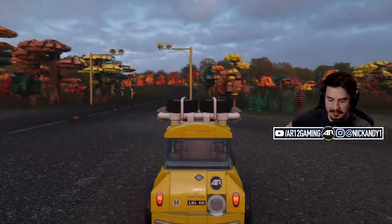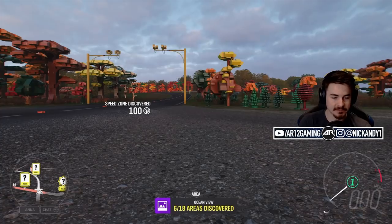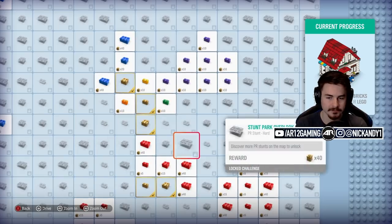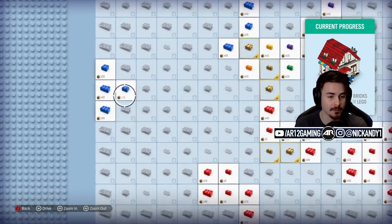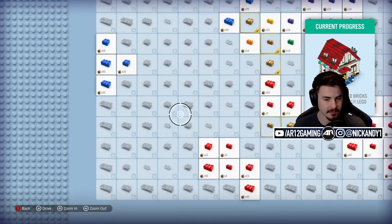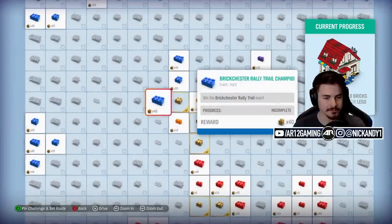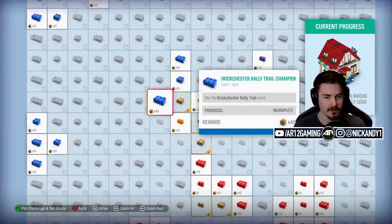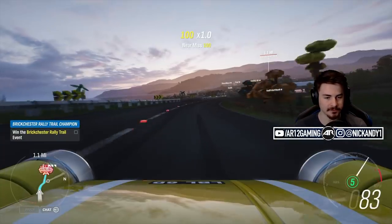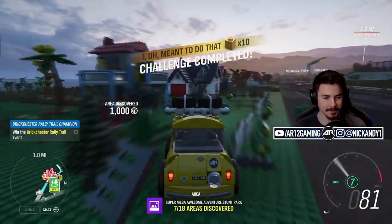Did we actually need to win the race to get the bricks, or did we just need to complete it? We just needed to complete it. So we get that done. We have 140 bricks — or we need 140 bricks to build our house. Look at all these races — because I did a race it opens up more races, and because I did a PR stunt it opens up more PR stunts. It's definitely not worth it to fast travel anywhere, at least at the beginning of this expansion.